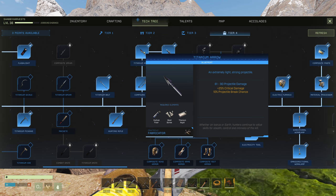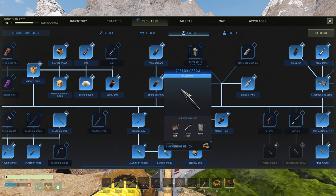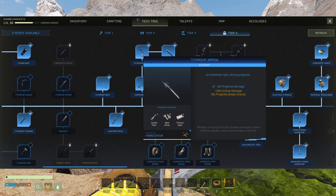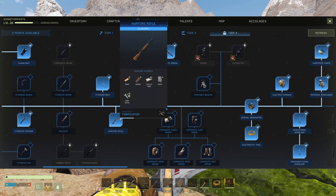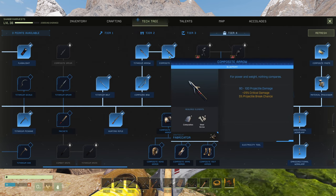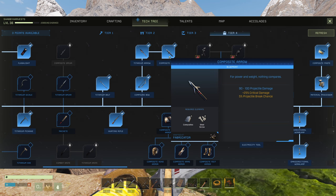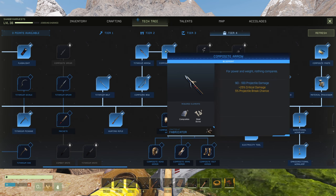Moving to tier four, we've got the titanium arrow: one carbon fiber, two screws, and one titanium ingot — relatively cheap. It's 81 to 90 projectile damage and 25% critical, which is the exact same as the carbon arrow. Four carbon fiber and an epoxy is a lot more strenuous than one carbon fiber, two screws, and a single titanium ingot — especially since you don't use titanium for much after you get a hunting rifle. Finally, the composite arrow is a single composite and two steel screws, giving 90 to 100 damage and 25% critical damage bonus.